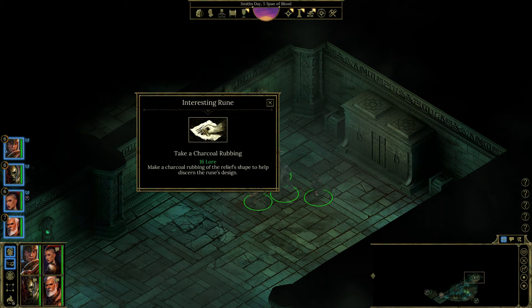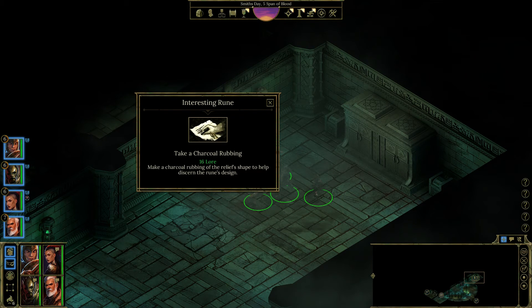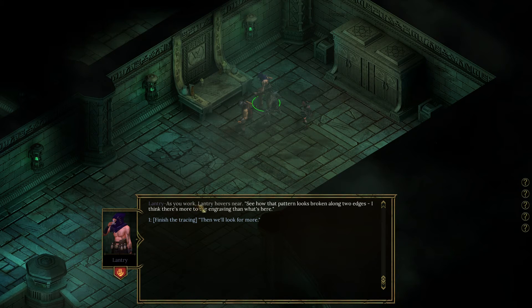Let's actually do something here. There's an interesting rune. This sunken relief, though heavily damaged, is clearly meant to depict a runic symbol, similar to the one we saw at Ascension Hall. The relief is incomplete and thus the final form of the rune is unknown. We'll make a charcoal rubbing of the relief's shape to help discern the rune's design. Pressing charcoal to parchment, you capture a blurry but proportionate image of the ancient relief. With enough collected imprints, it may be possible to reconstruct the original shape of the rune.